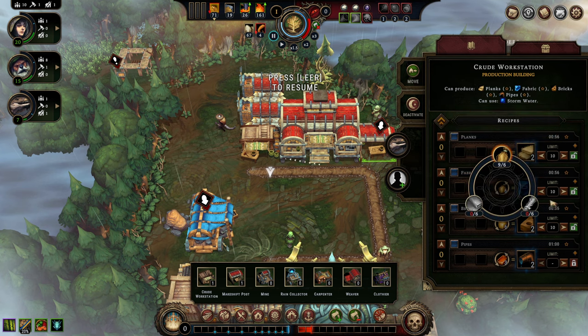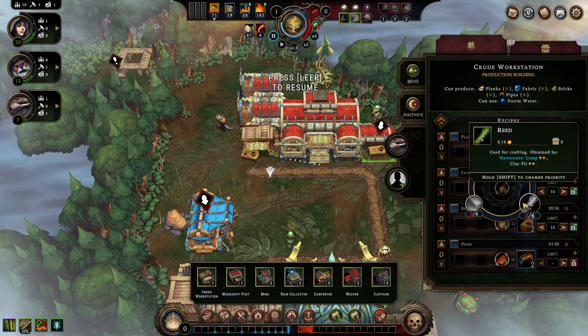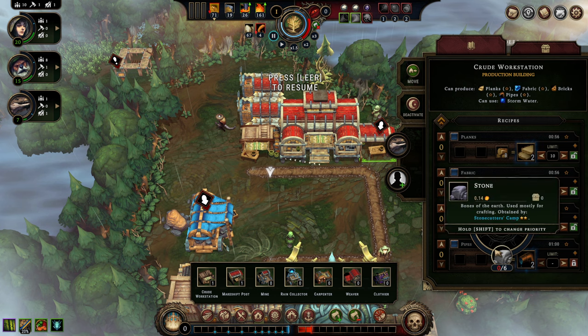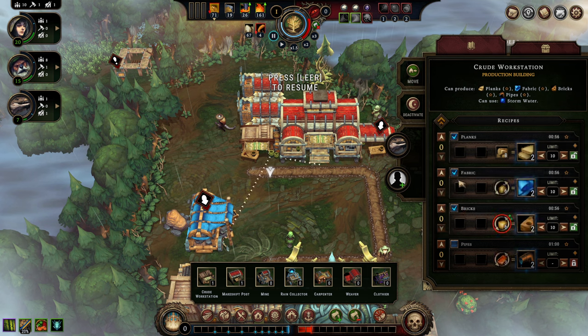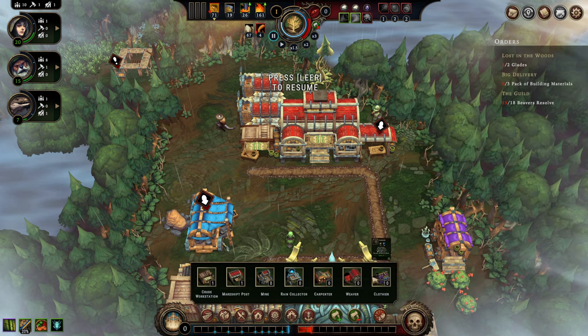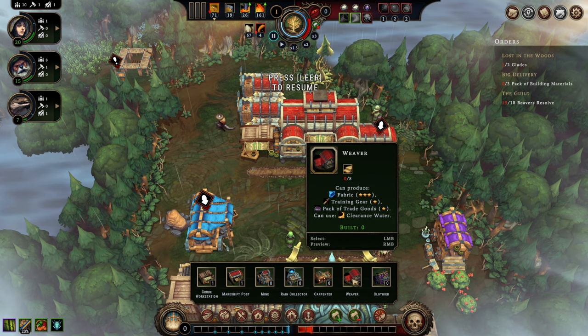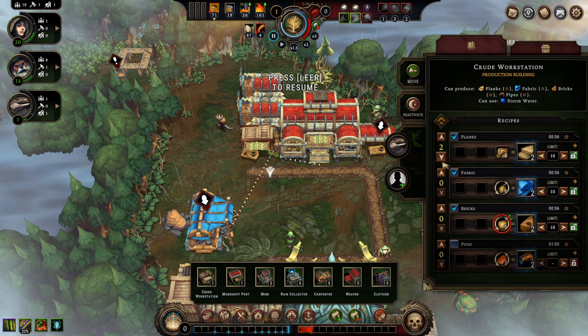Next, we select what materials we want processed. The standard here is plant fiber, but if your map provides reed or leather you can use those too. For the other workstation, clay is the standard, but we can also make bricks out of stone. Now that it's all configured, we can reactivate them. I've just grown the habit of deactivating everything upfront so I don't accidentally produce something I don't want. Since the carpenter and weaver need planks first and foremost, we'll prioritize those.